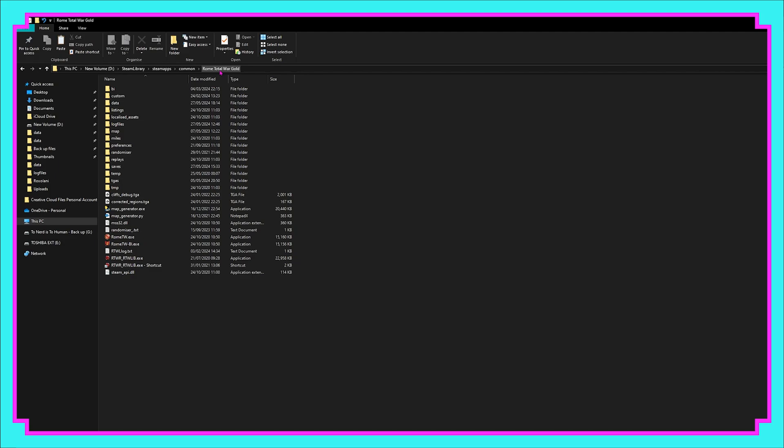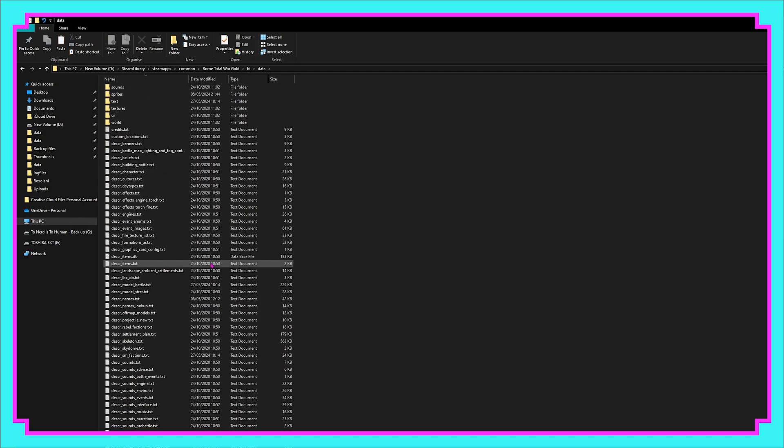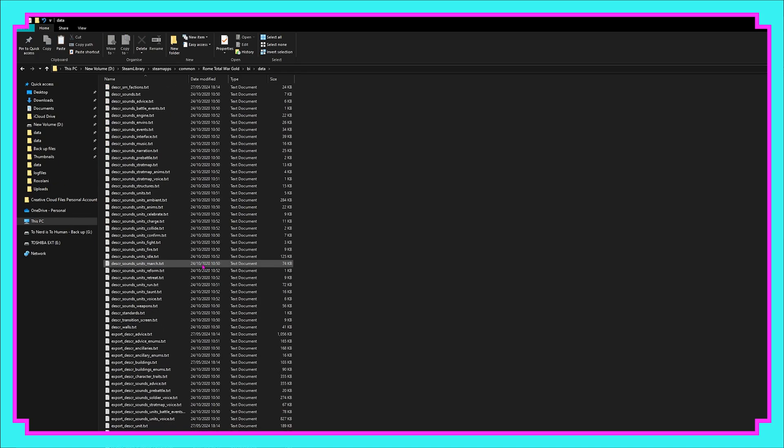To begin with, we need to find the unit we're going to import from Barbarian Invasion back to Rome Total War. Do bear in mind that while Barbarian Invasion is inside Rome Total War's folder, Alexander is actually a separate game — at least on my Steam — so you'll need to head back into your Commons folder and find Alexander. But for Barbarian Invasion we're going to head into BI, then into Data, and scroll down near the bottom into Export Descr Unit.